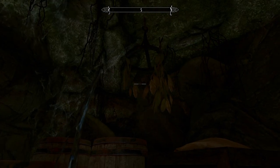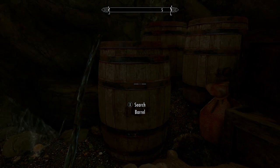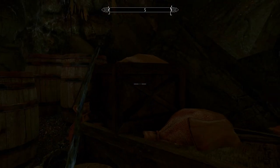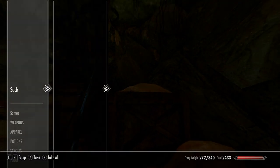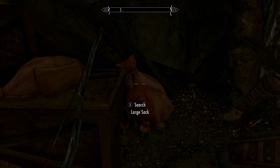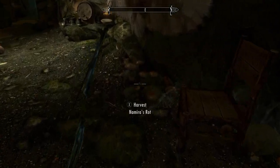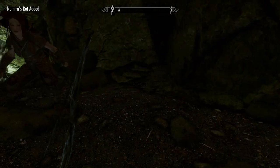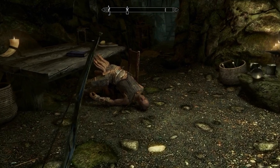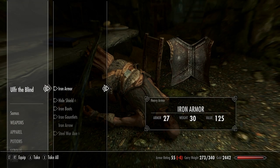This cave in particular — a lot of times the barrels will have alchemy ingredients. In a mage's cave especially they're really good for stocking up on alchemy ingredients. Some dungeons and caves are going to be better than others for that. This one's also got a ton of mushrooms, so I'm going to take the time to grab all the free lootables. A lot of these mushrooms combine up and make really good selling potions for money income.